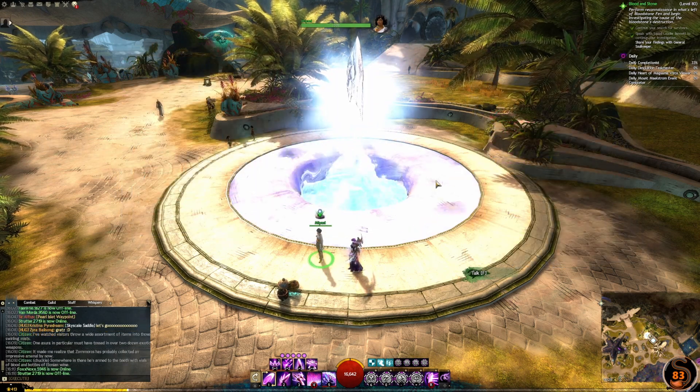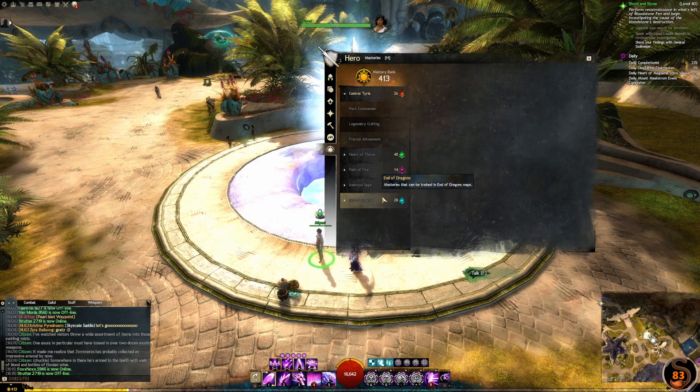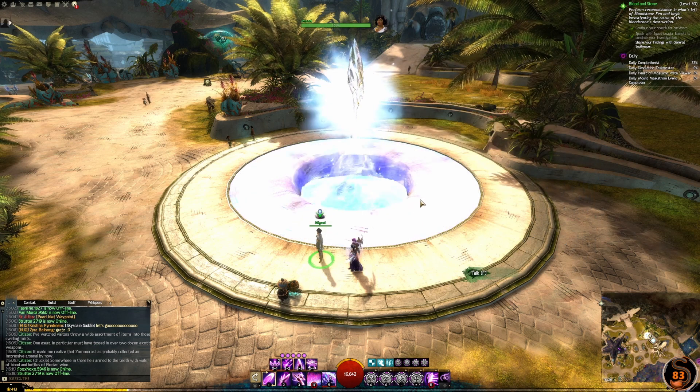Spirit shards are gained in a number of ways. The first way is to complete all the masteries in a certain region, such as Corderia, and then you will receive a spirit shard for every level's worth of experience you complete. You can also gain spirit shards randomly as a drop on any level 80 character.